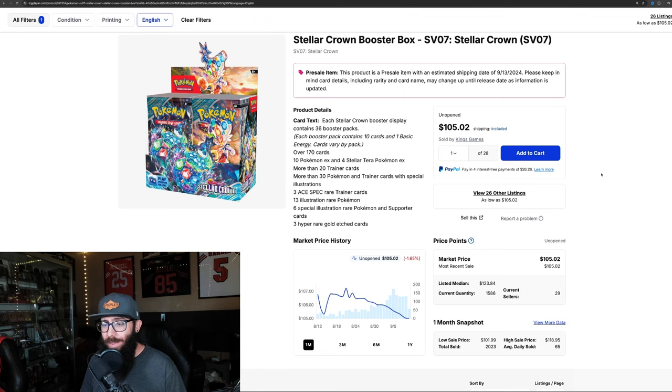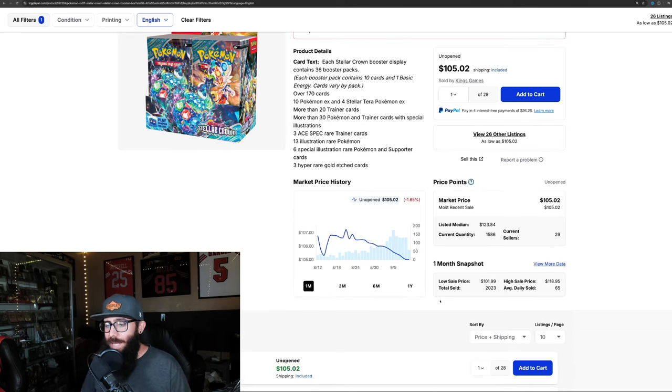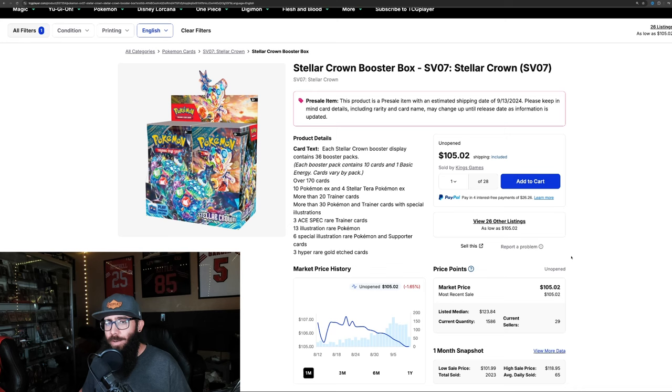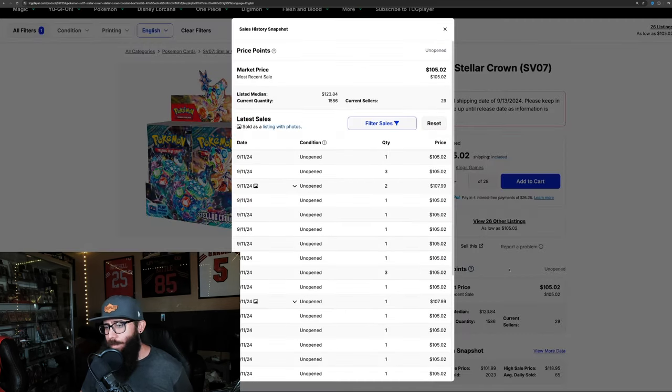I'm going to show you guys how difficult it is to pull these cards, but first a quick look at booster box prices. It looks like they've kind of hit their bottom at $105, which seems to be the floor for these Scarlet and Violet era boxes. We're not really seeing anything go below $100, with the exception of Scarlet and Violet Base. We've got a couple at $108, but it's pretty much $105 across the board.